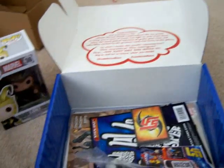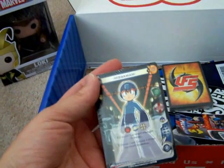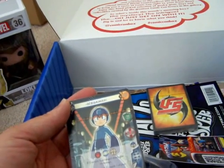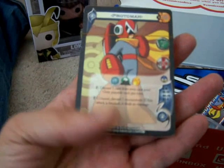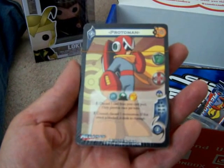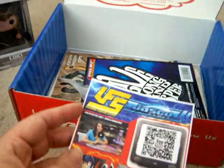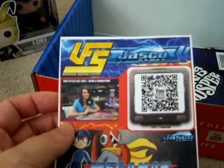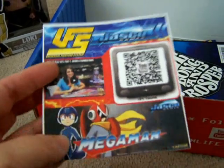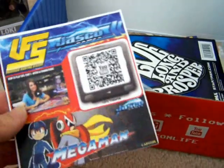I have two packs of UFS — Ultimate Fighting System cards. This one on the back says Mega Man. I don't know what UFS is. This one has Proto Man — it's a Mega Man villain. 'Discard one card from your card pool. Only one playable per game.' I'm not really sure what that is. There's also a UFS Universal Fighting System 'how to play' intro booklet, so I guess it's a new game I haven't heard of. I'll have to scan that and take a look.